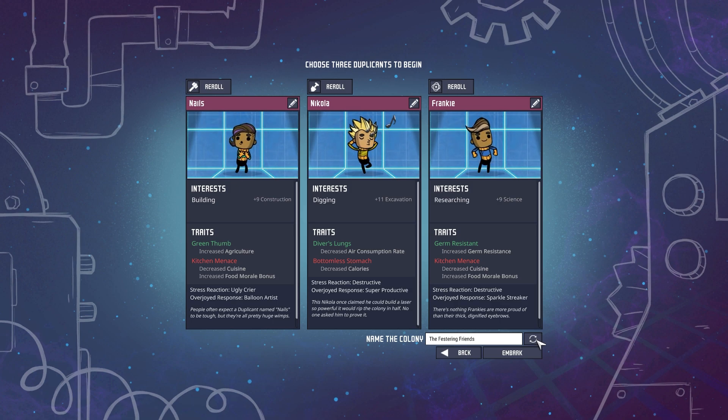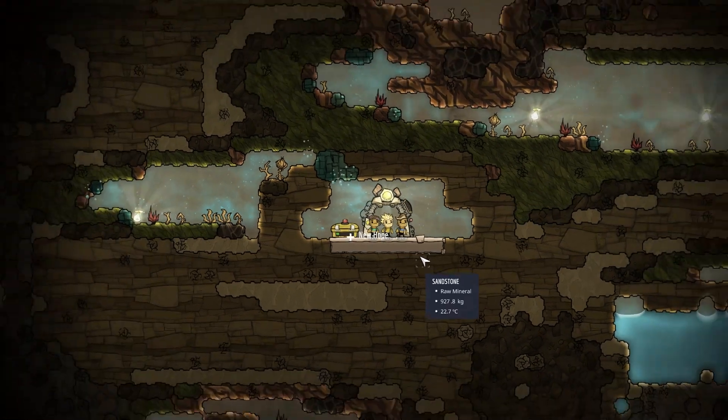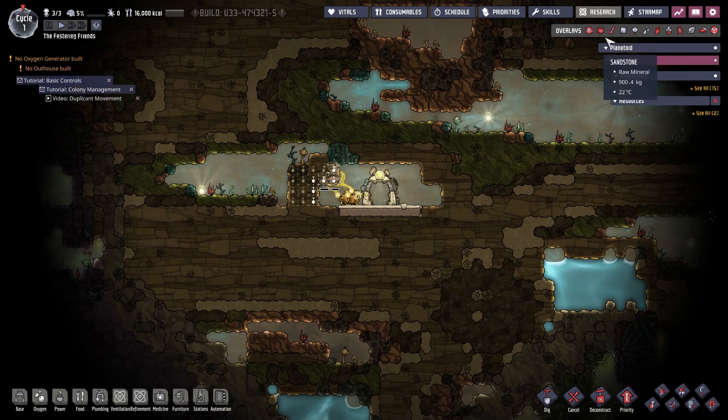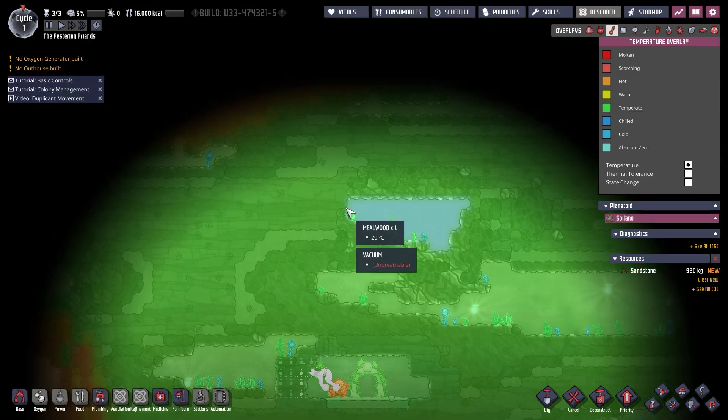What kind of asteroid are we going for? Festering Friends - let's do it, sounds like a great name. So these three are going to be on an asteroid that we're going to have to start by patiently making place for everybody - for them and their friends in the future to live. Let's start by digging out the left here while we talk.